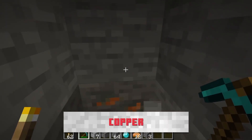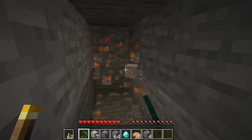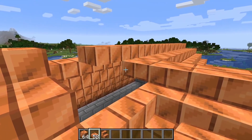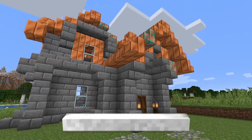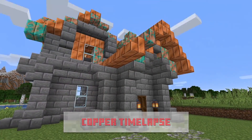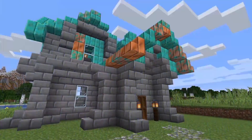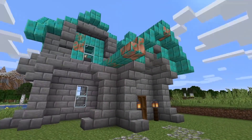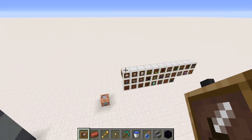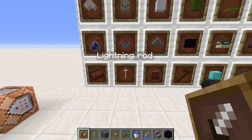Next up we have copper, which brings a handful of new interesting features. Ore generation is different for copper, which is pretty cool. It also has all the slabs and stairs variants, which is always nice in a metallic block. But the best part is that it actually shows its age — if you build a copper roof it would go from a coppery orange color, begin to oxidize, and eventually go fully green. I love the idea of Minecraft builds showing their age — it's something I want to see more often. Top tier.